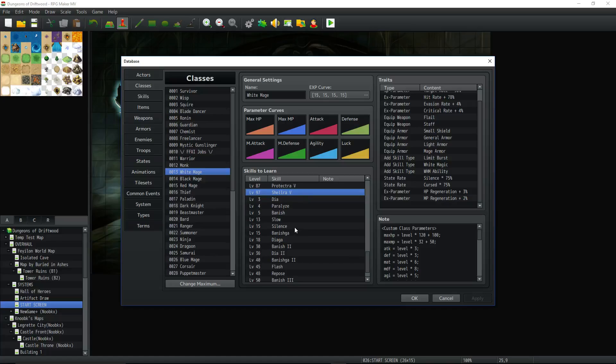Moving on to the Enfeebling types of magic: Dia at level 3, Paralyze at level 4, Banish at level 5, Slow at level 13, Silence at level 15, Banishga at 15, Diaga at 18, Banish 2 at 30, Dia 2 at 36, Banishga 2 at 40, Flash at 45, Repose at 48, Banish 3 at 50, and Holy at level 65.